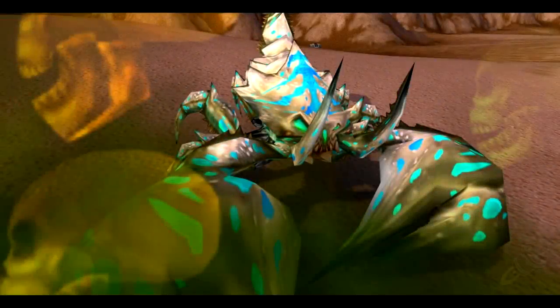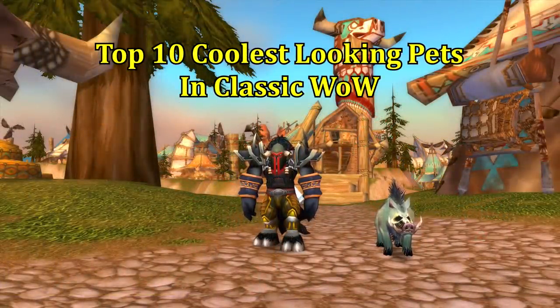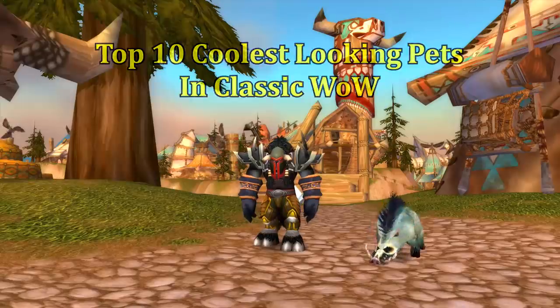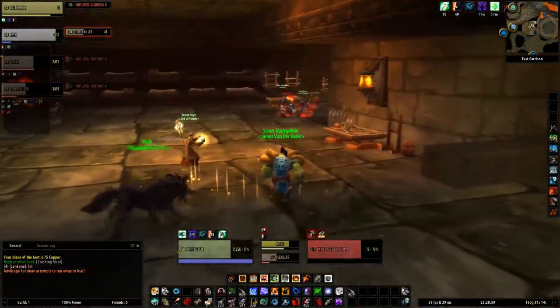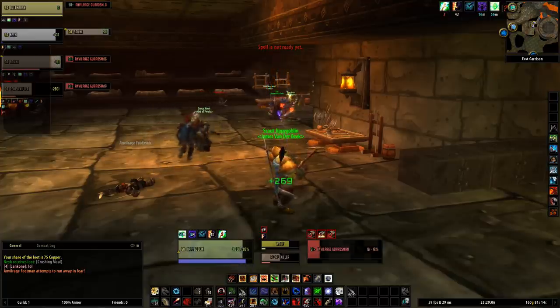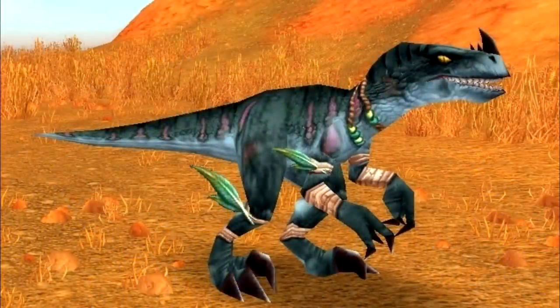My name is the Metagoblin and today we're going to be counting down the top 10 coolest looking pets in Classic World of Warcraft. When most hunters get to level 60 they're just going to tame the highest level pet available to them to save the most amount of time, without really looking into the other unique appearances out there. So if you want to stand out from the other hunters in your raid and on your server, having a cool pet appearance is really going to make you stand out.